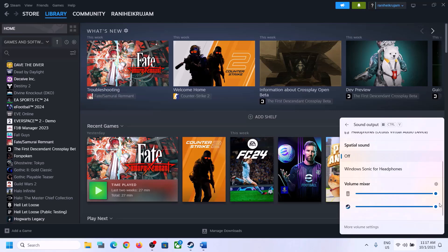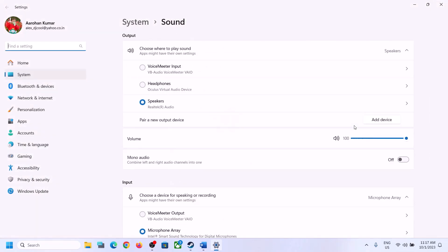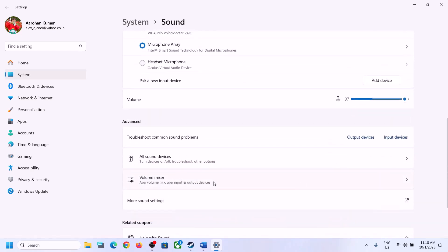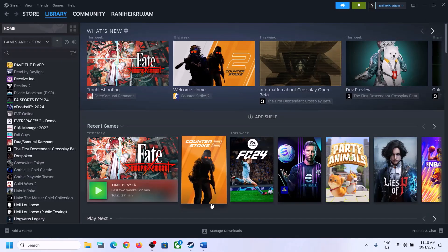Scroll down and make sure the volume is set to maximum for the game. You can also right-click on the speaker icon and then click on Open Sound Settings. Over here, make sure it is set to the right speaker. Go to Volume Mixer and make sure the volume for the game is set to maximum.